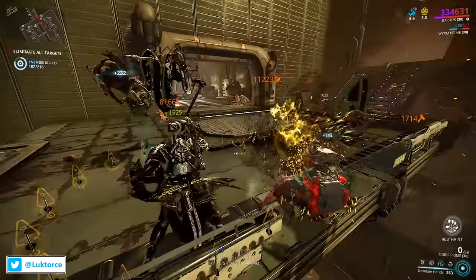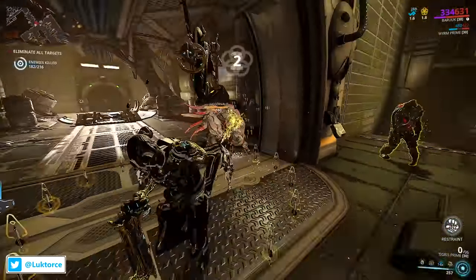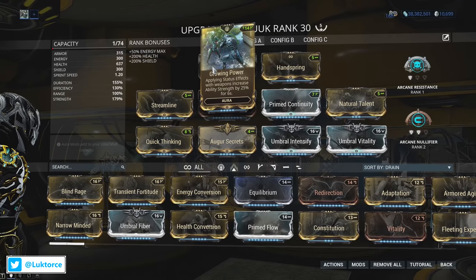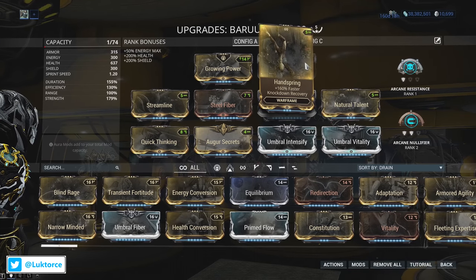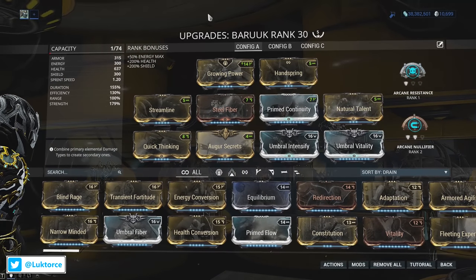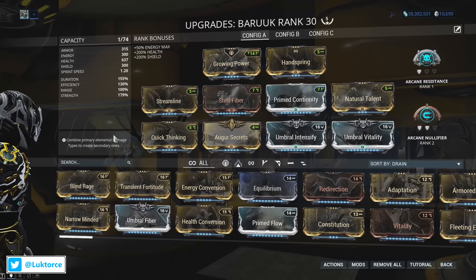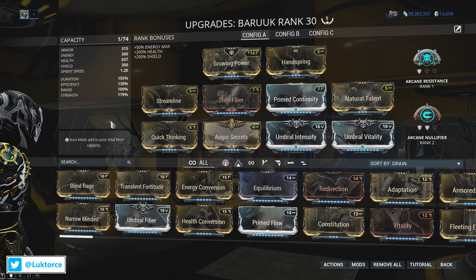So now we've had a look over Baruch's abilities and some suggestions for them, let's briefly look at the build I've settled on for Baruch. You'll see I've got Growing Power there, which I mainly have for additional daggers, and Handspring too is amazing — I ended up keeping it in there. I was going to put Speed Drift in its place but added Natural Talent into the main section of the build instead, which has worked really well. Streamline is in there too and as I mentioned before, Quick Thinking has always got my back — I can't praise it enough for the times when I'm about to get knocked down to revive status, it's kept me at two health and kept me upright.